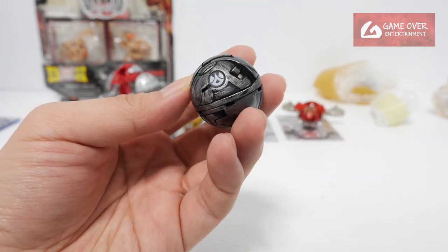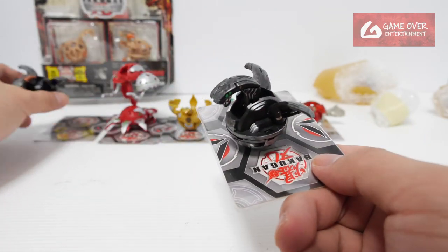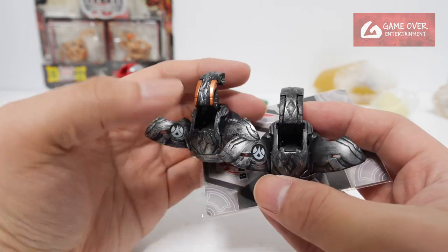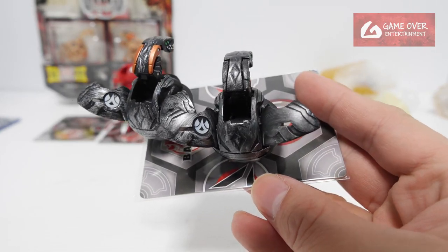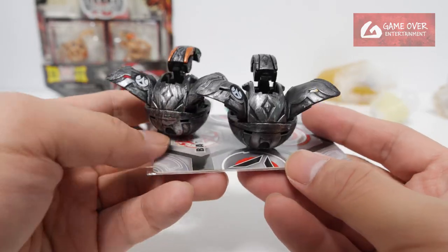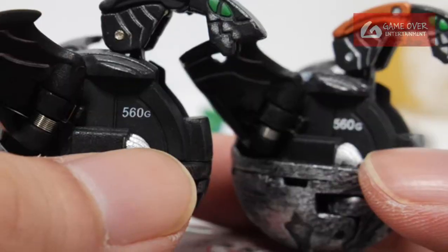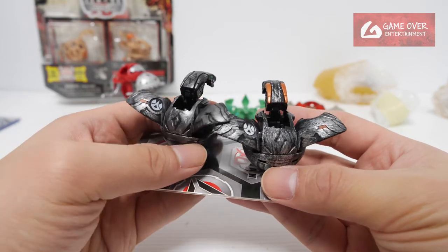This is another Pyrus Baku Steel. As you can see, there are two different versions of Pyrus Baku Steel — it's so weird. One has orange horns and one is a dozen, which leads me to believe that one is actually not Baku Steel, or it could be that there are two different variants. Let's see the G Power — both are 560, so I'm not too sure, but they look the same except for the different horns.